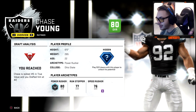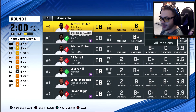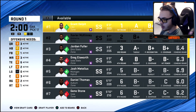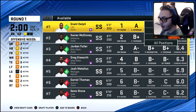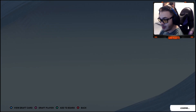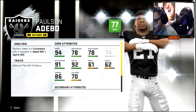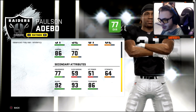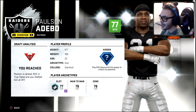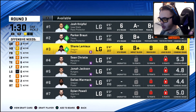Big question: cornerback or strong safety? I'm really liking Paulson Adebo — he's got B-plus man coverage, B-plus zone, and he ran a 4.39. We're going after him. 77 overall — that's another hit for us. Not great pressing but I'll take it. Already a scheme fit with hidden development — that's a win. We do need a left guard after letting go of ours, so we're going after Josh Nimfuel, 72 overall.